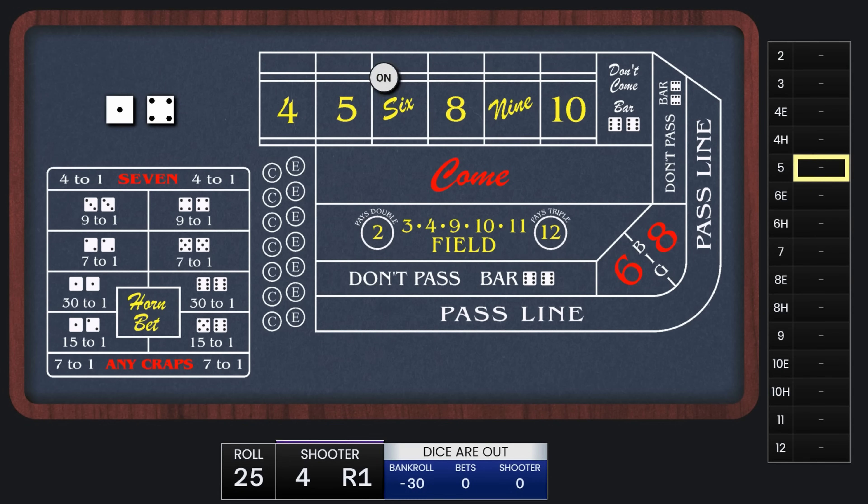This time the point is a 5. We're on the second rung of the ladder, so we lay $60. I'm going to stop the demo here so that we can look at the full simulation output.